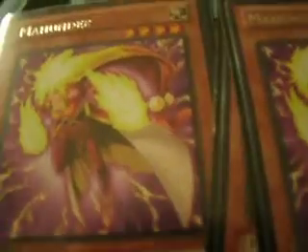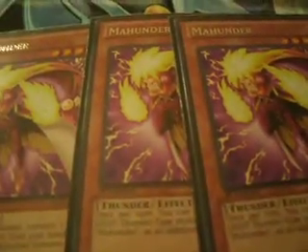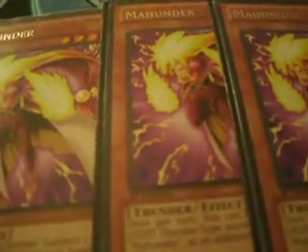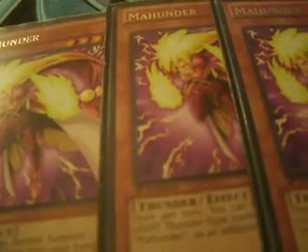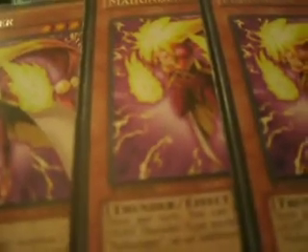With Thunder Seahorse you get to search cards such as Mahunder — we run three Mahunder. 1400 attack, Light Thunder type. Its effect is that while it's on the field, once per turn you can normally summon an additional Level 4 Light Thunder type monster from your hand, except for Mahunder herself.